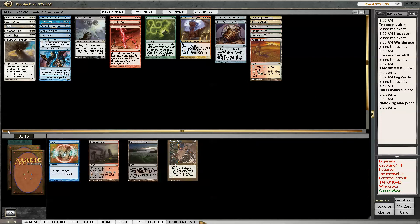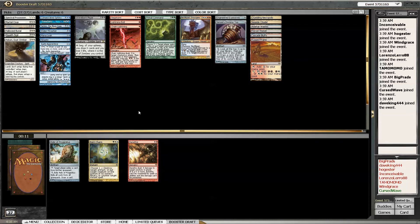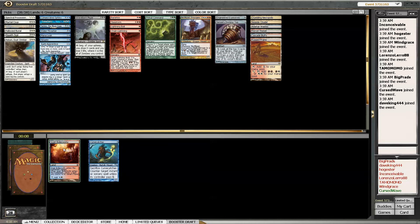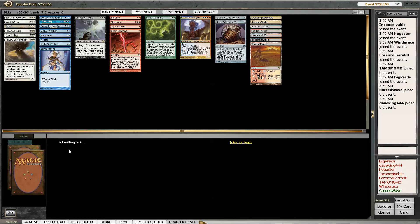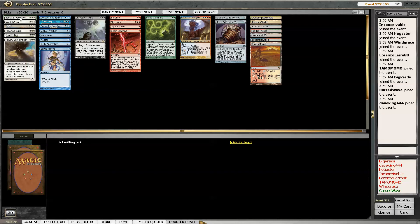Wow, the Negate came back - that is really cool. I guess Banefire is the pick here. I could take Relic against reanimation, but I'll just take a card I'm probably going to play - Banefire. Sweet dual land! Ooh, Serum Visions - ditched that. That is awesome. I've got a lot of cards I could play.